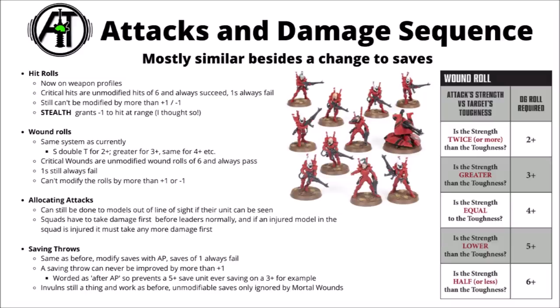For units taking damage and saves, you have to allocate attacks to models that have taken damage first. You can allocate them to models out of range or out of line of sight, provided the unit could shoot the enemy in the first place and had range and line of sight to at least one model. Then saving throws happen as before — your normal X+ to save, modified by the AP of the gun. Invulnerables are still a thing — these saves can't ever be modified. One of the only major changes to this sequence is that saving throws can never be improved by more than plus one, meaning a 5+ save unit would never be able to save on better than a 4+ if the enemy has AP 0.